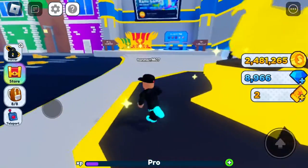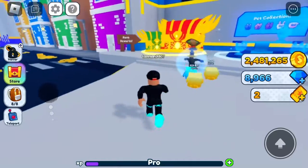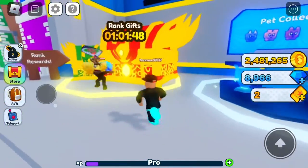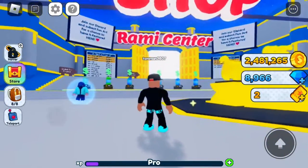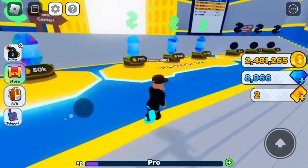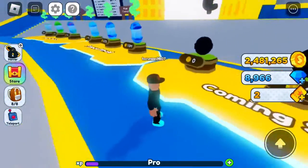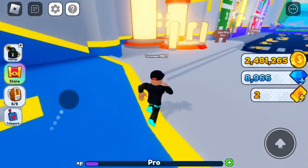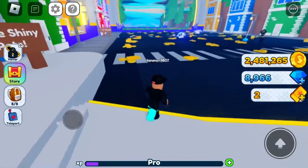To start out, you spawn in right here and you choose your dog. There's the pet collection over here, your rank gifts over here. Up there, that's the Ramy Center — I will show you guys that in a little bit. These are all the eggs you can hatch. These are coming in probably the next update. Right here is the shiny machine — you can create shiny pets with the pets you have.